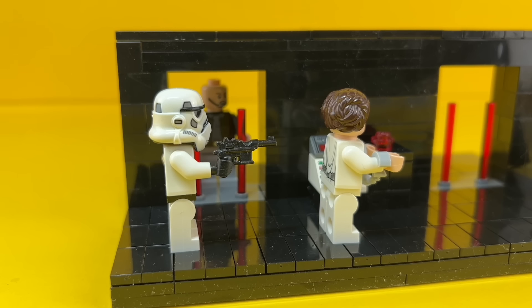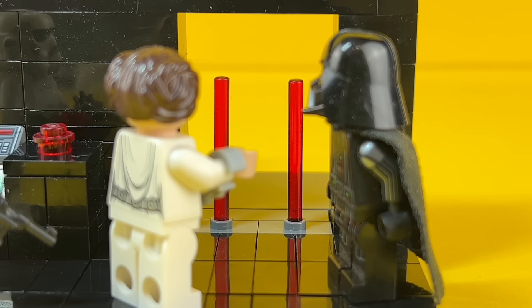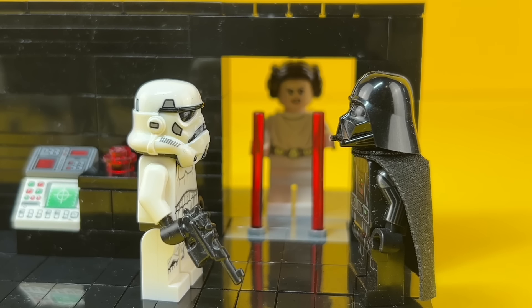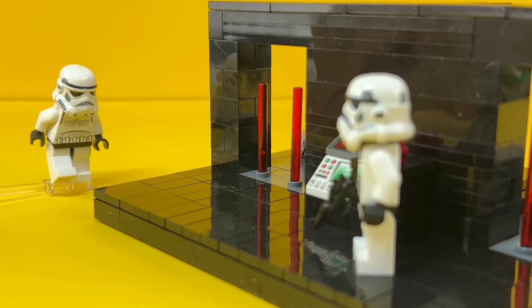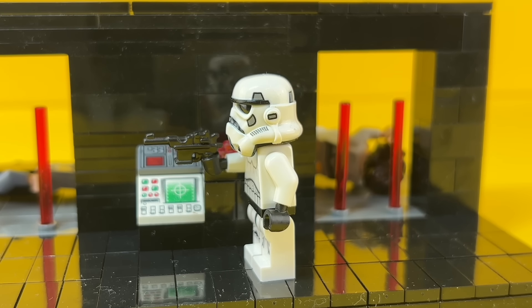After capturing the princess, Rob escorts her to his cell. Vader then orders Rob to guard the princess at any cost. So Rob does as he is told, and stands guard for hours and hours. Then suddenly a stormtrooper arrives. Rob gets suspicious and orders the stormtrooper to remove his helmet.